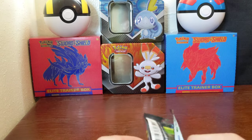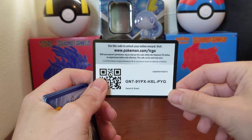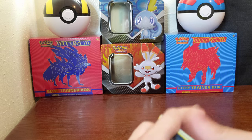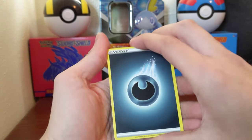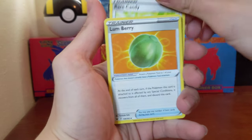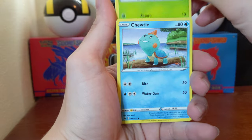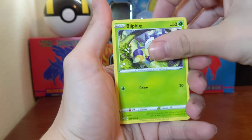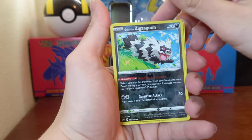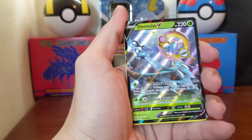Alright, last pack. Code card. Let's hope we get something really good on this one. Dark Energy, Rare Candy, Lum Berry, Corvusquire, Corvusquire, Corvusquire, Roselia, Choodle, Blipbug, Rhyhorn, Clobbopus, Galarian Zigzagoon — that is the reverse, hard to tell on that — and a Delmise V.